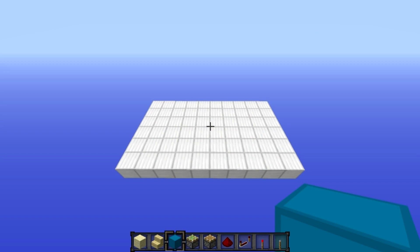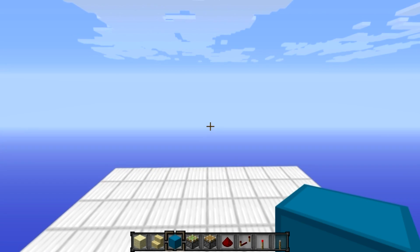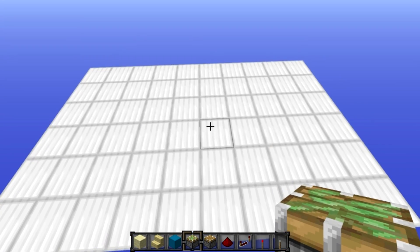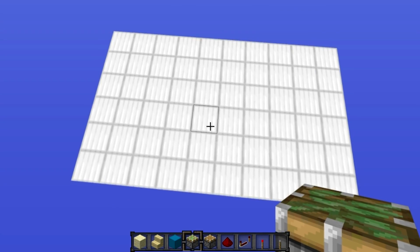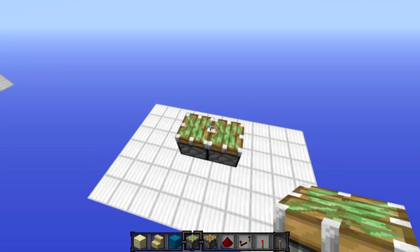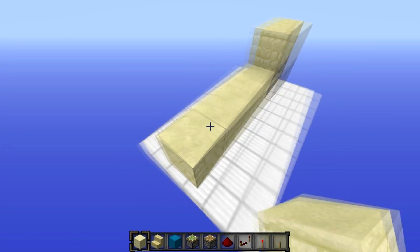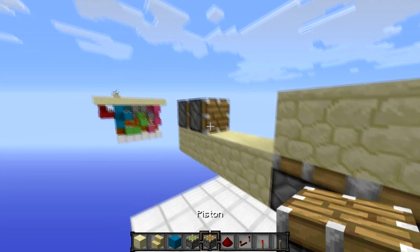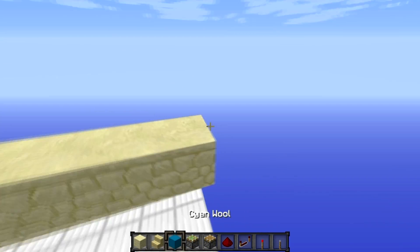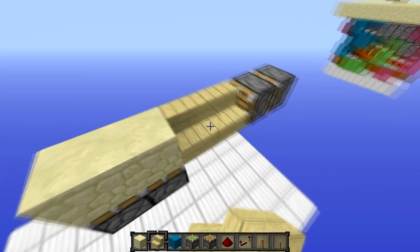Let's hop into the tutorial. You want to start with a 10x6 area, and your staircase is going to be facing in this direction. Count into the third block and get the two middle blocks. Build up three and put two sticky pistons facing upwards, then put your floor blocks on top. Then put four blocks here and put two regular pistons there, knock out those blocks, and do the same thing on the other side. Your stairs are going to go here.